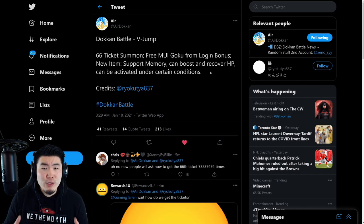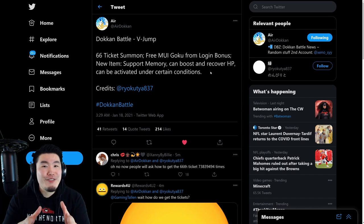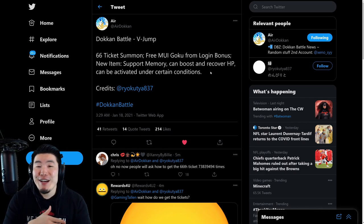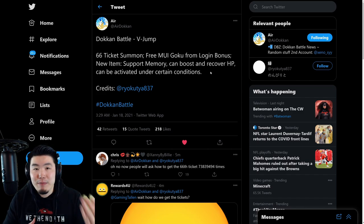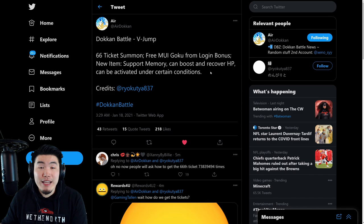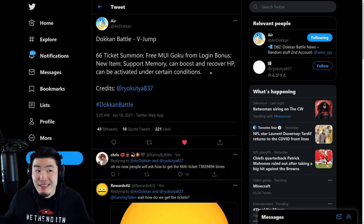Outside of that, we don't really know anything else. Not much was revealed, but this is the first official sixth anniversary info we have, and I'm pretty excited. Even though the free unit is MUI Goku, there's still no official confirmation that Mastered Ultra Instinct Goku is going to be one of the LRs for the upcoming anniversary dual token fest. At this point he's like 99.9% coming, but there's a difference between very likely and official confirmation — like finding it in game files or an in-game notice.